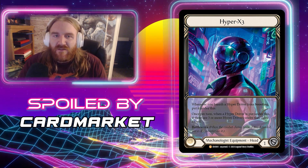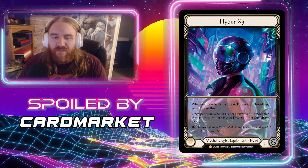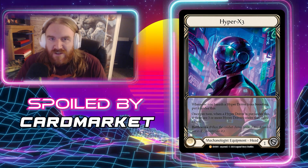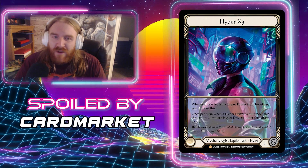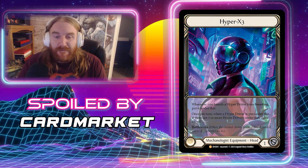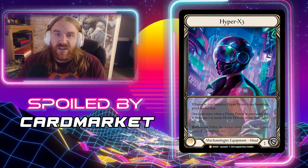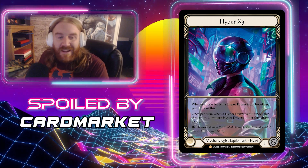Once per turn, when a Hyper Driver is put under this, if there are three or more Hyper Drivers under this, draw a card — hence 'Hyper X3.' That's basically when you're Boosting, you Boost away a Hyper Driver and after three are underneath it you get to draw a card. It's a Mechanologist item that blocks for one, not a base item so you can't Evo equip into it. Max Nitro is probably the hero playing this, and he won't be Evo equipping, so that's fine. This card should see quite a bit of play in Old Dash, Max Nitro, and probably New Dash as well.